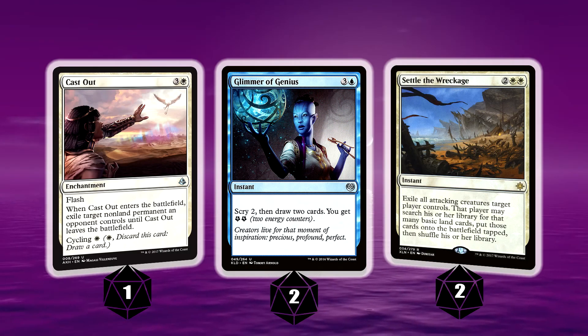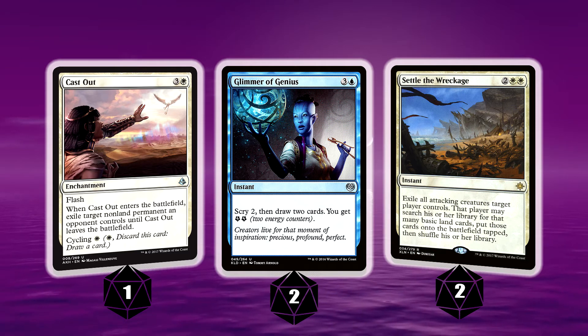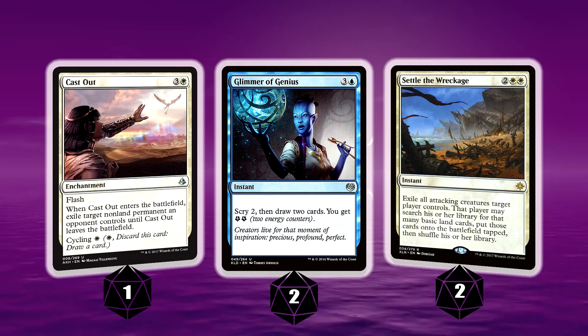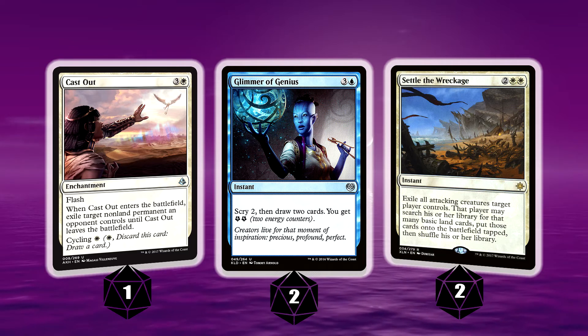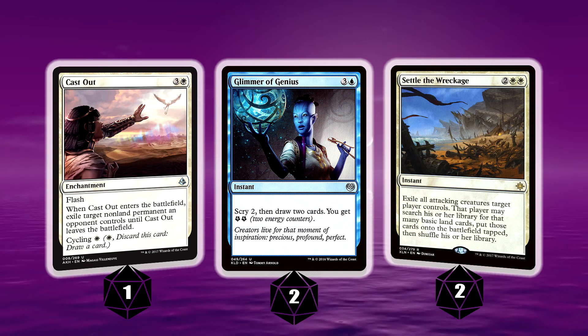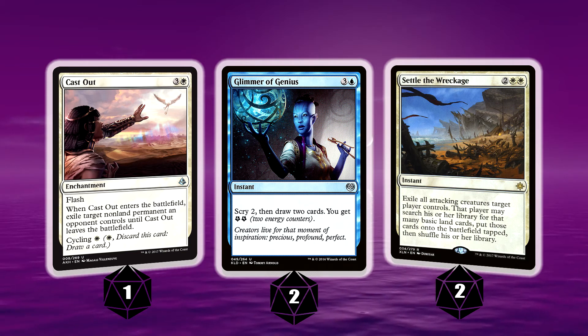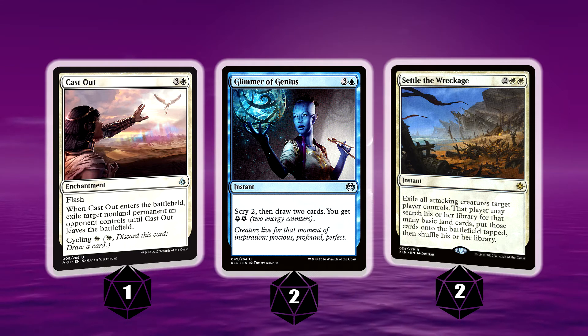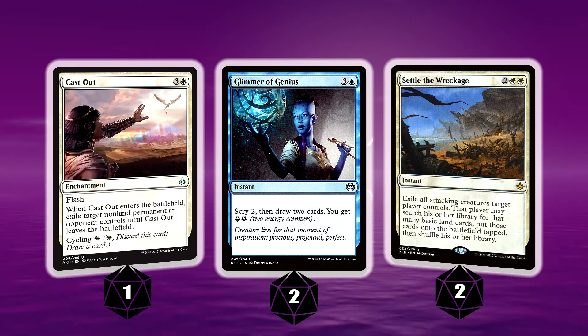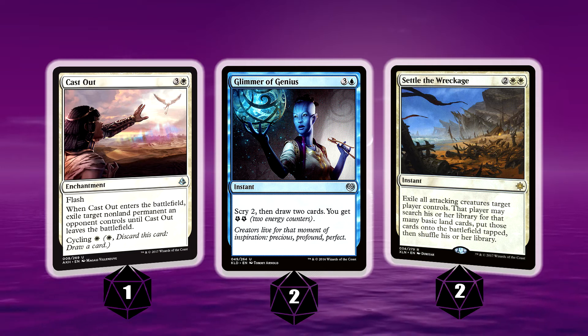More removal: we've got a 1-of Cast Out — flash, and you get to exile a target non-land permanent. Glimmer of Genius is there for great card draw: you get to scry two, draw two cards, and get some energy. We're not an energy-based deck at all, but the card is just that good that it's in the deck. We don't have to run energy to make it even better — it's just a good card draw spell that can help us dig towards Approach if we need it.